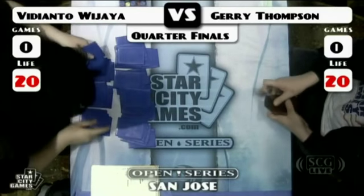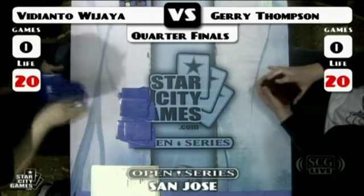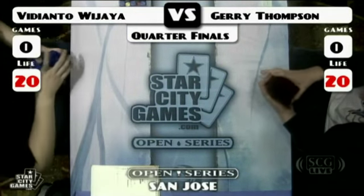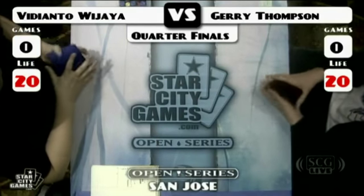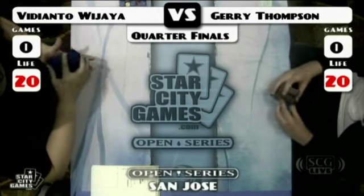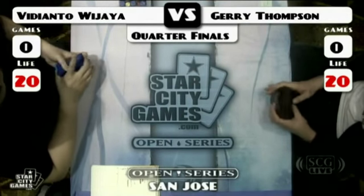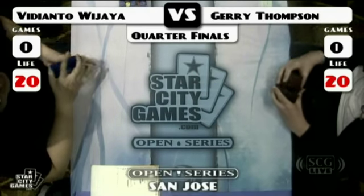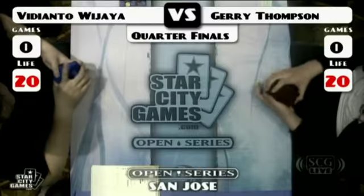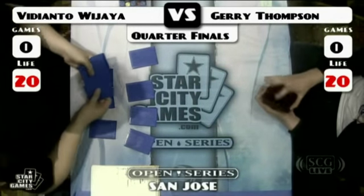Jerry's got the typical four Goyfs. This is really a Clash of the Titans. He also plays two copies of Vendilion Clique. Vidi is playing two Vendilion Clique and two Trinket Mages as his creature base. He obviously has a somewhat more stable mana base, but being that it's Legacy, the mana fixing is about as good as it gets.